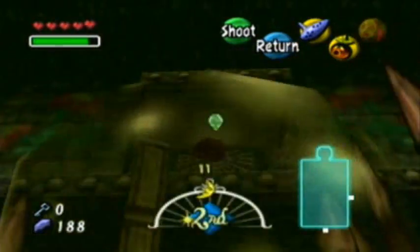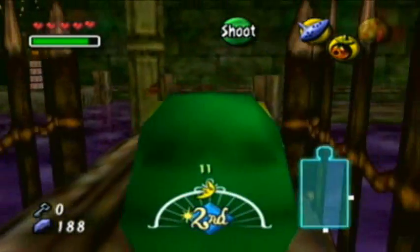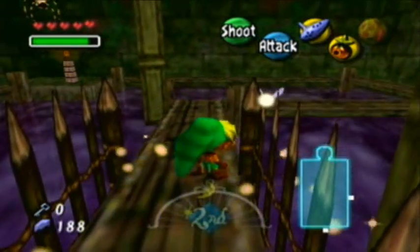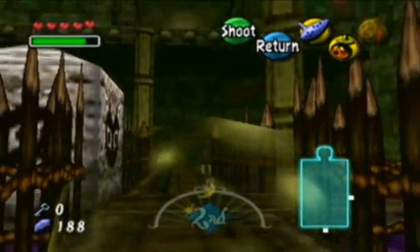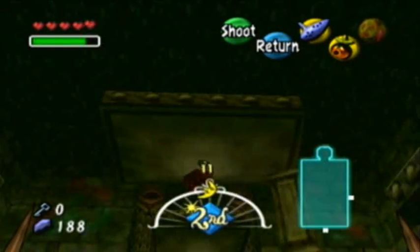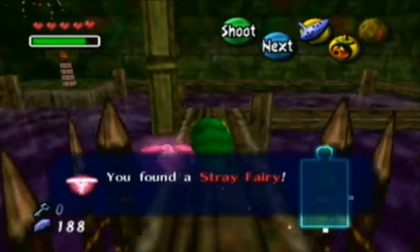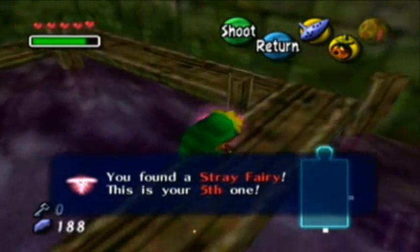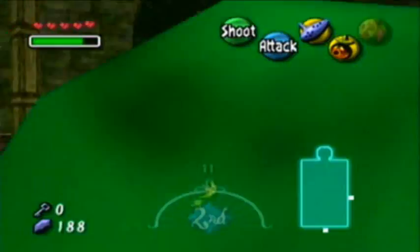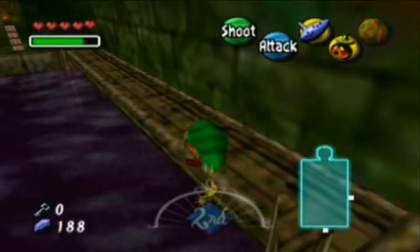There's a snot bubble up there — I thought it was like a snot bubble hanging down or something. Oh my god, it's a bee! I should have scanned that... why do I keep saying scan? You don't scan enemies in this game. Does that give me anything? A stray fairy! I knew that one of those had a stray fairy in it. So that's number five — five alive.